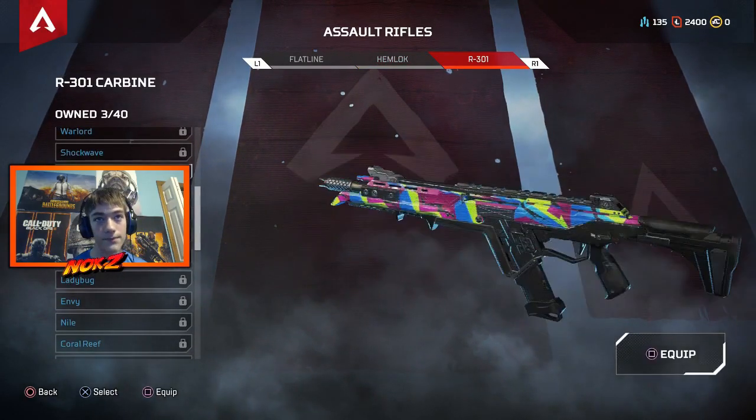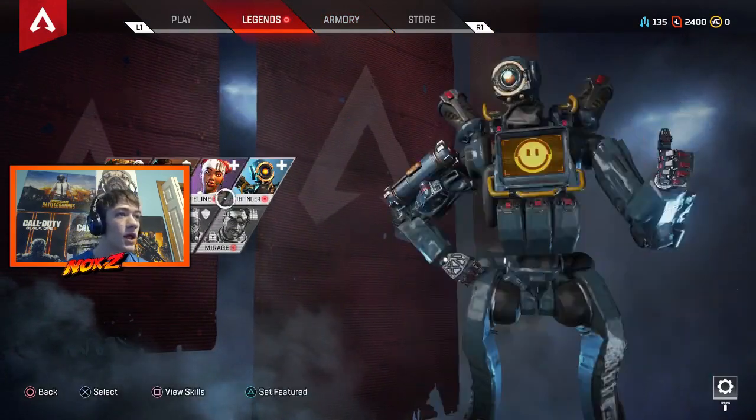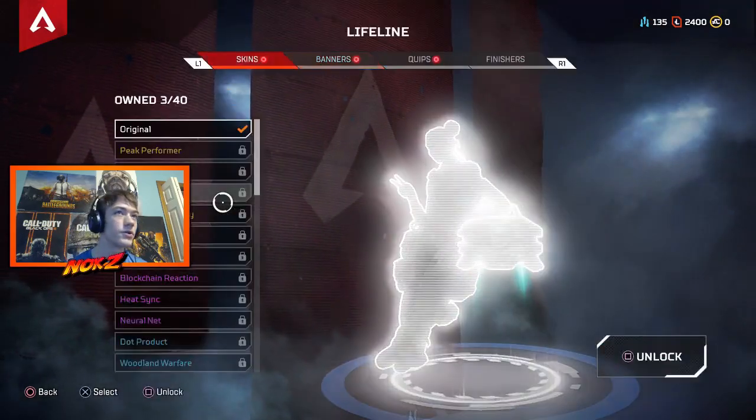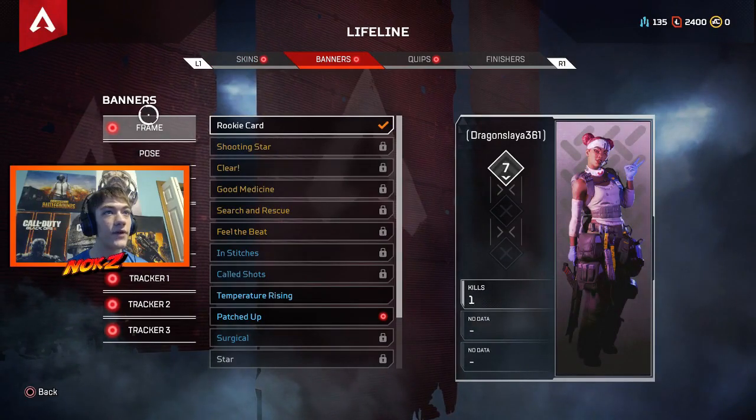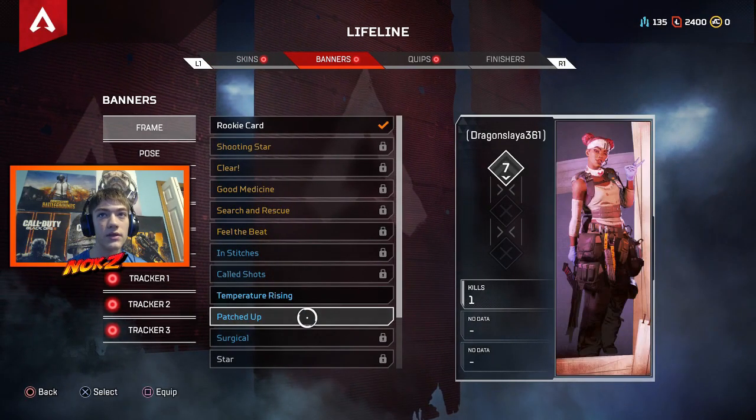Find the one that doesn't have the lock on it. For example, funfair — I have this one. Obviously I'm not going to equip that because I have the better one on. But there is also a little red dot below your character, meaning I have stuff I haven't looked at here.